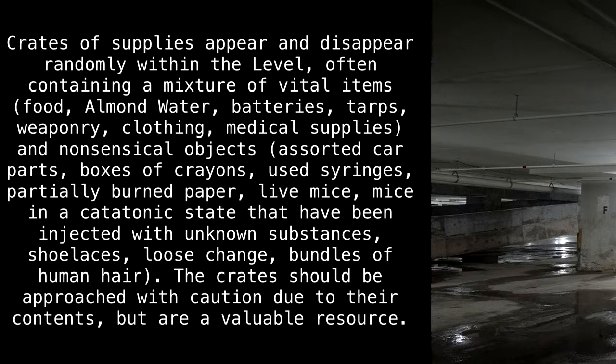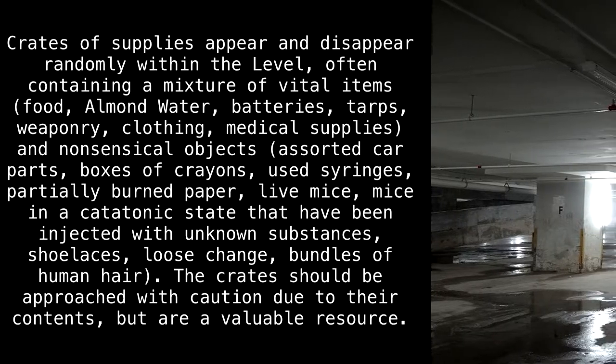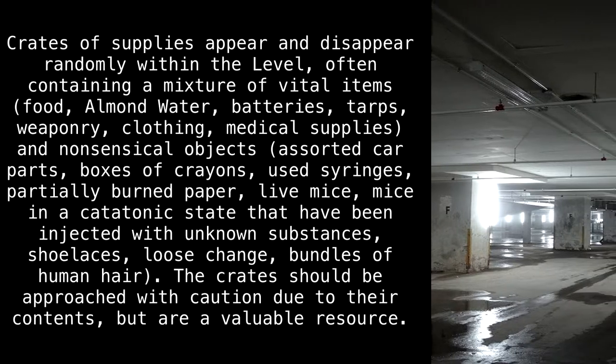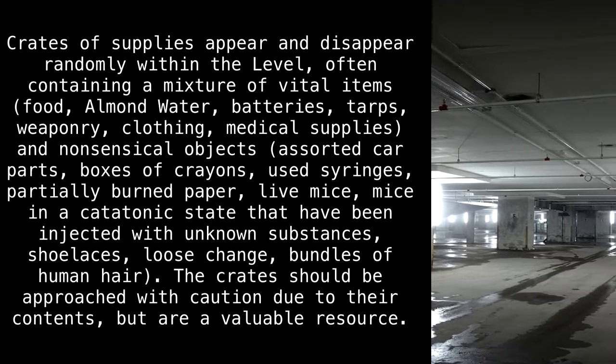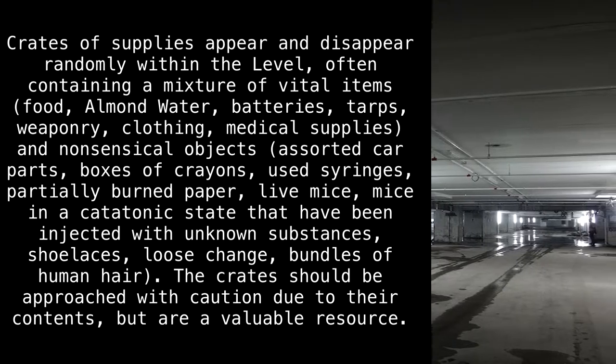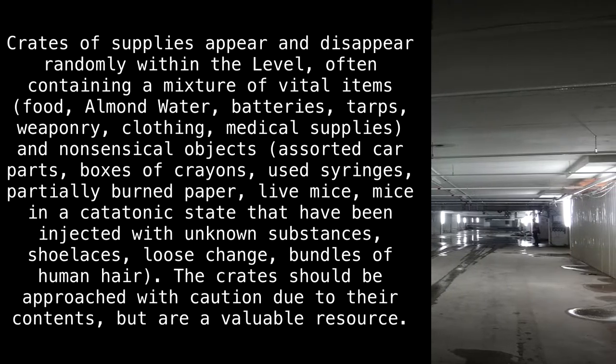Crates of supplies appear and disappear randomly within the level, often containing a mixture of vital items: food, almond water, batteries, tarps, weaponry, clothing, and medical supplies.